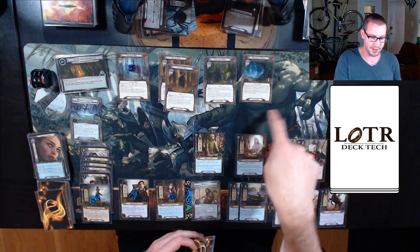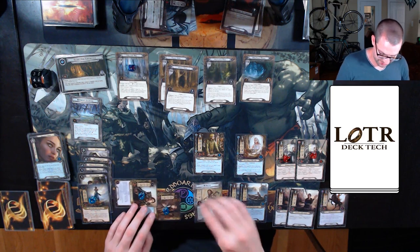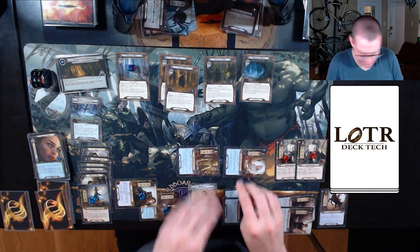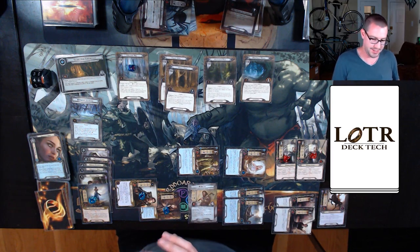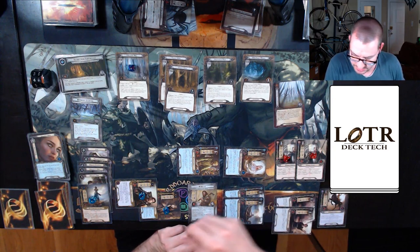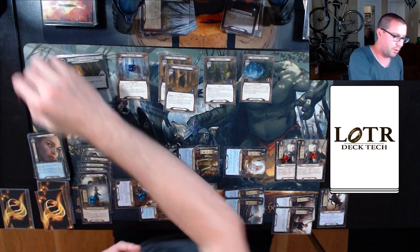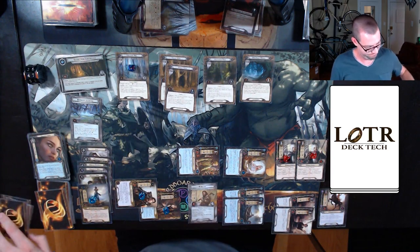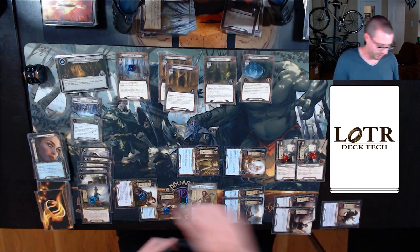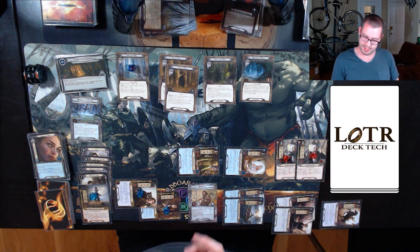Sending 16 willpower to the quest — I can send no one else. 16 up against 12, then 16 up against 17, so I raise my threat by one. Fair enough. I will Errand Rider one of these resources over to Grimbeorn. We're moving on — 48 threat. I can no longer travel to that Twilight Hall even one time.